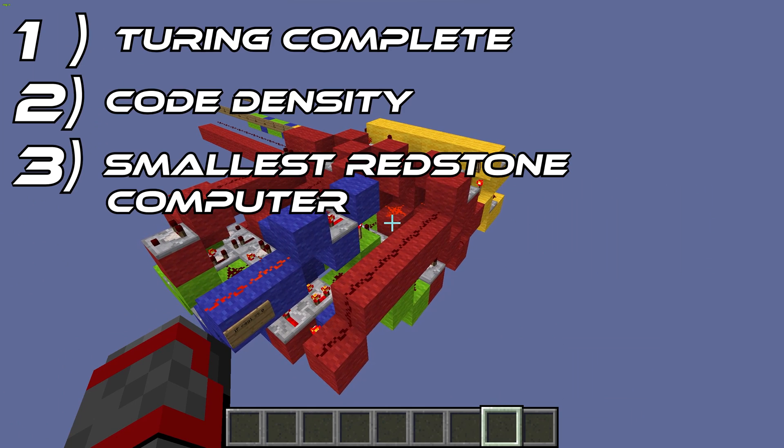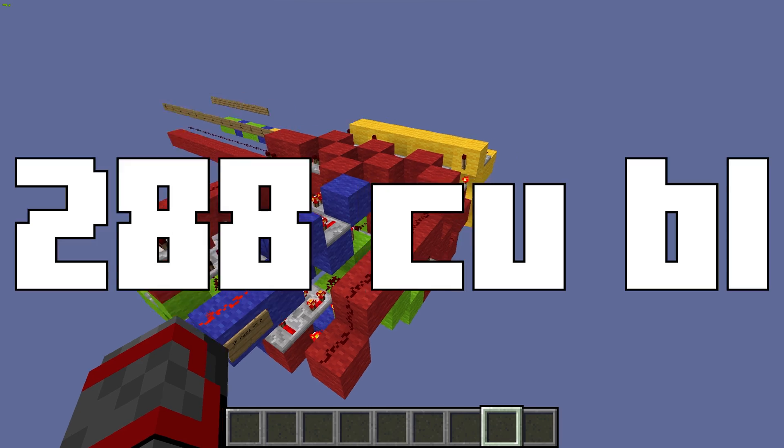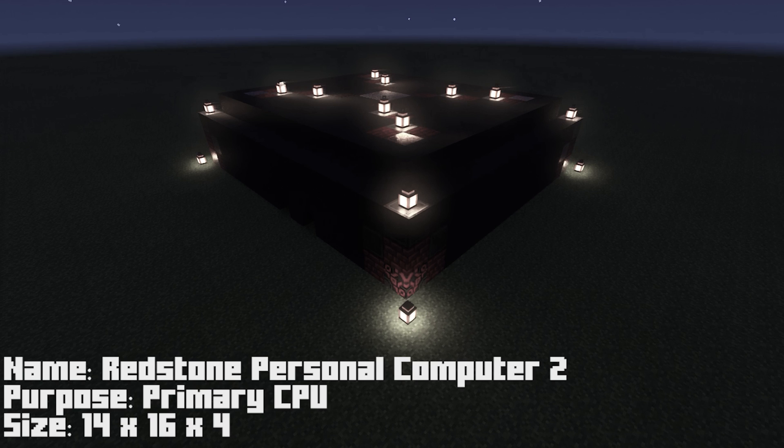This is also the smallest Redstone computer with dimensions being 12 by 8 by 3. This makes its volume 288 cubic blocks, a good 300 blocks smaller than the RPC2.